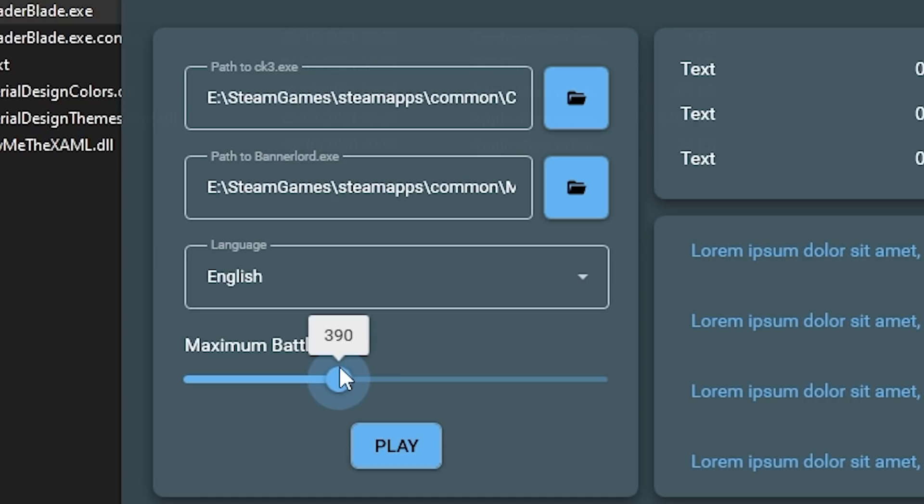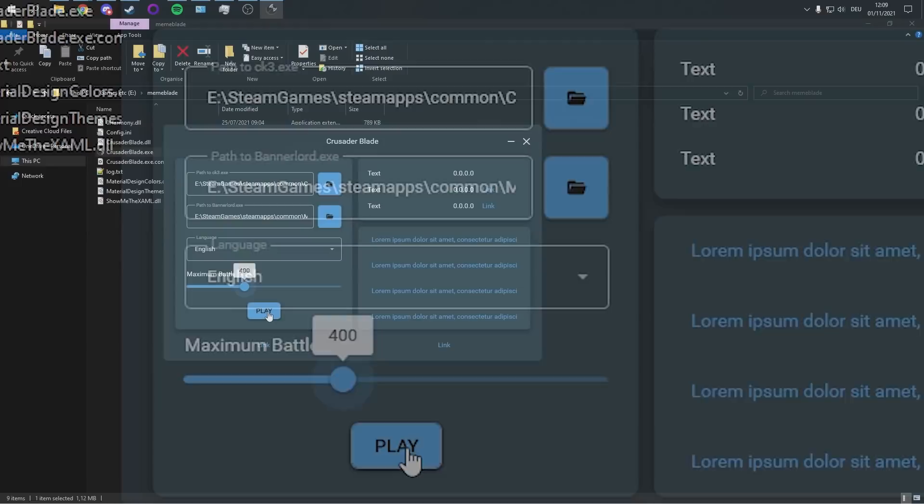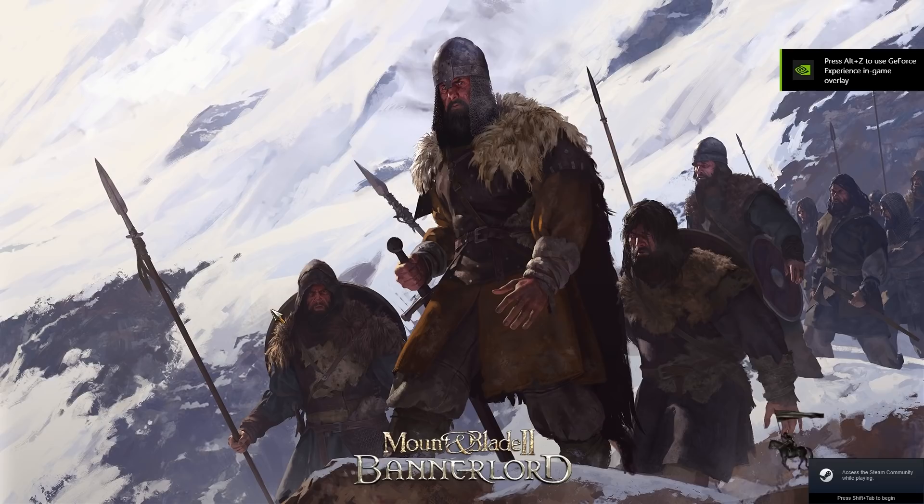The troop numbers range from truly tiny — so 50 — all the way to 1000 units fighting simultaneously. What matters here is how much your computer can handle. These are basically the same settings that you also have in Bannerlord itself.